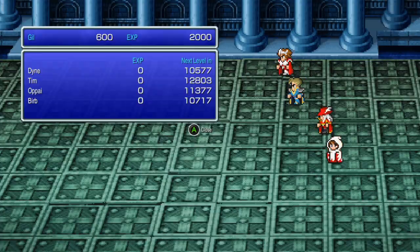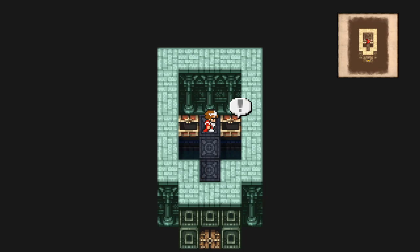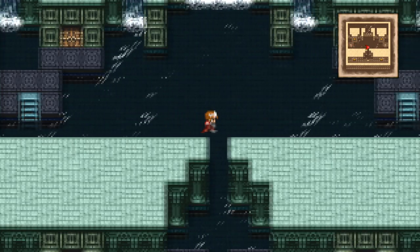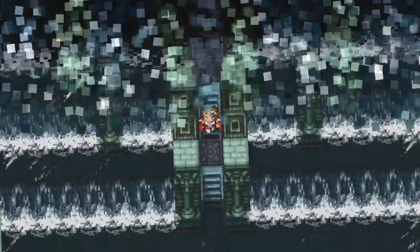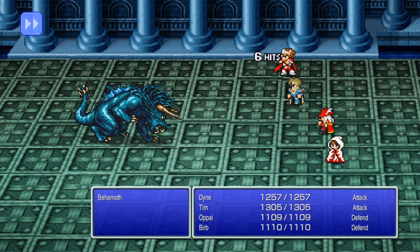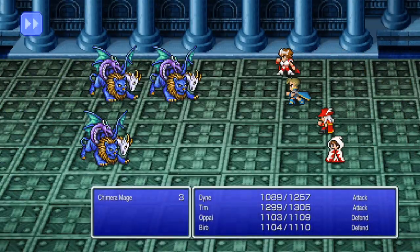I assume it's on the way into this place because the main gate is locked. You've got to fly in close. This room has a fairly well-hidden set of treasures. And Behemoths, yay. Dead. Gotta walk up here through the Secret Passage, back down the other side.